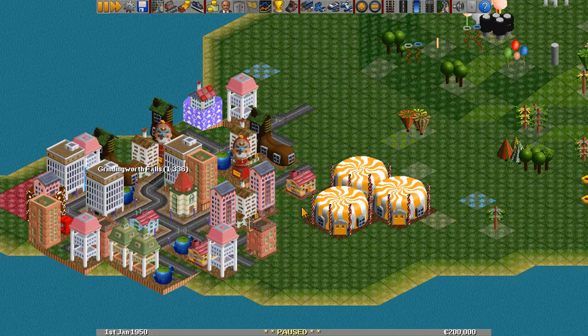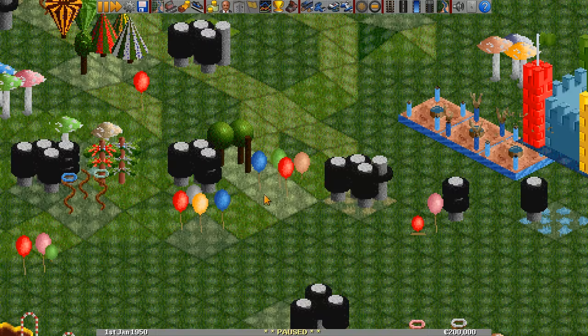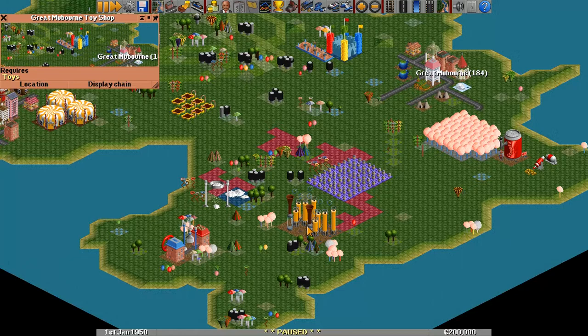This game really harkens back to the SimCity 2000 era. So there are two little towns here. We're going to be using airports — actually, see these little Toyland trees and stuff? I actually can't even tell what's happening on this map because there are bubbles everywhere.